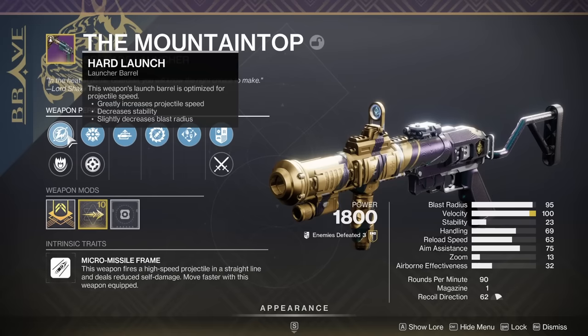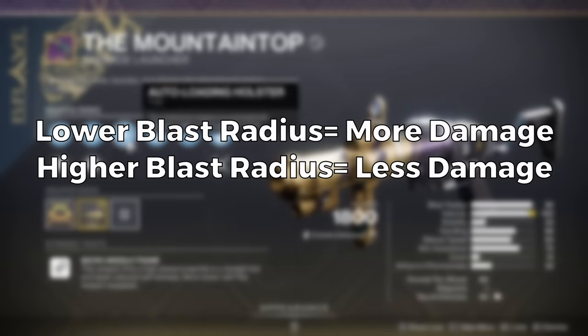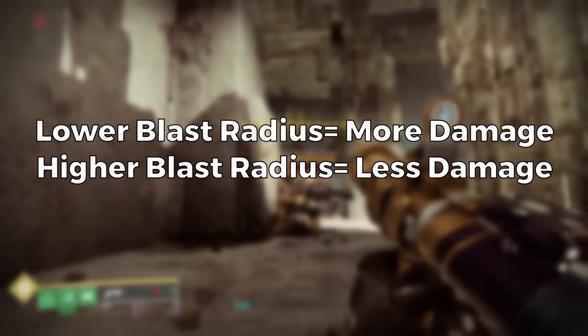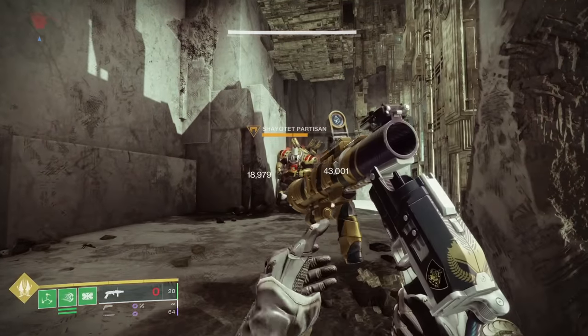But first, for a quick TLDR: velocity on the Mountaintop does not affect damage. However, blast radius does affect damage. So the lower your blast radius, the higher your damage. So if you get a blast radius masterwork on a god roll Mountaintop, I really feel bad for you. You may have to leave it without a gold border to get optimal damage.